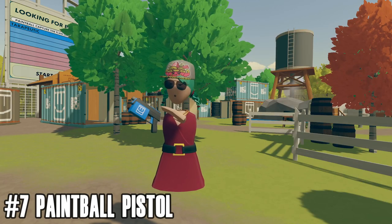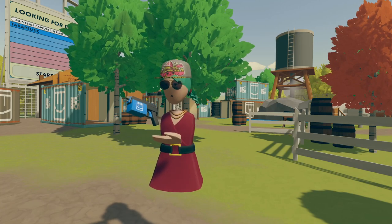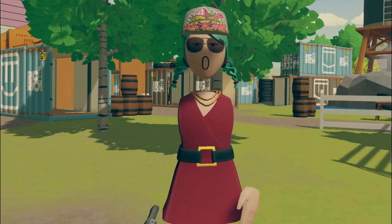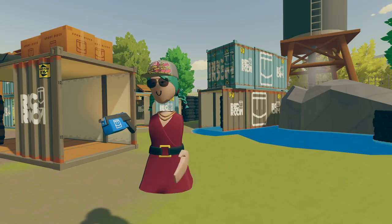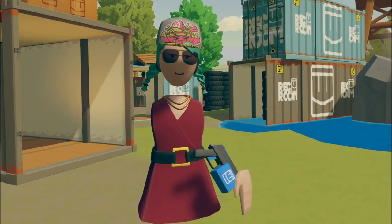Number 7: the paintball pistol. This gun ranks above the other three because it's such a solid performer across all categories. Yes, it shoots in little splat splat splat motions, but don't let that deter you from this little gem. It never runs out of ammo, it's perfect for short or mid-range shooting, and it's easy to conceal in your purse or satchel.